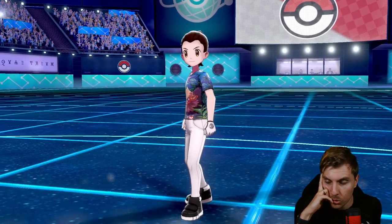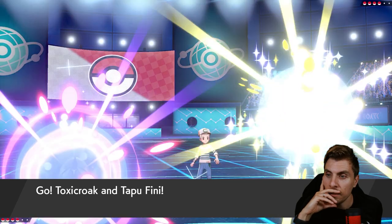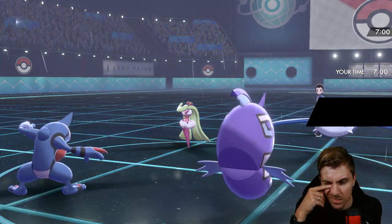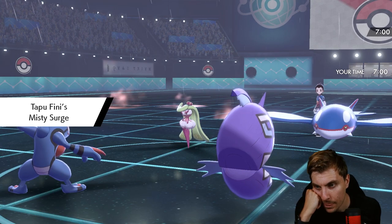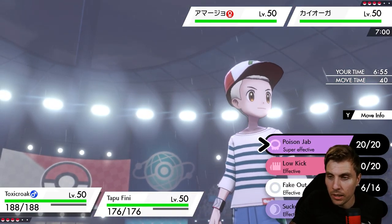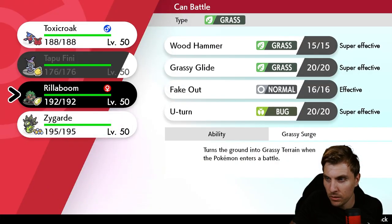We need to be careful about Tornadus as a lead with Ceruledge switching in turn one. The opponent leads Tornadus and Ceruledge — a pretty decent lead for us. Kyogre definitely threatens with Thunder, and Ceruledge threatens Toxicroak and Fini. We could switch Fini out into Rillaboom and just Poison Jab the Ceruledge, because if Kyogre goes for Thunder it may target Toxicroak as the bigger issue.